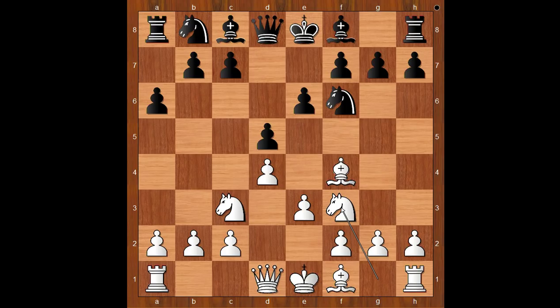This queen's pawn game is a favorite opening of Badur Jobava. Black to move, Koneru Humpy played c5.